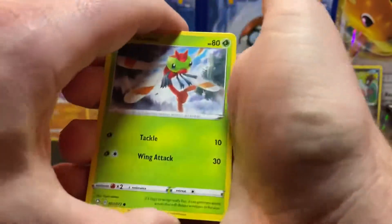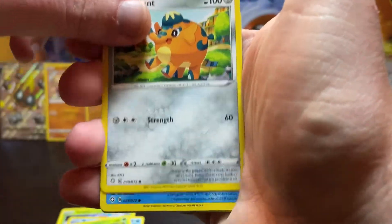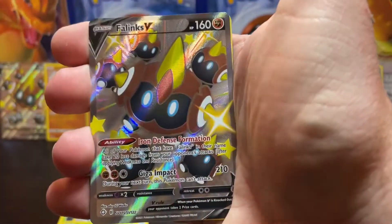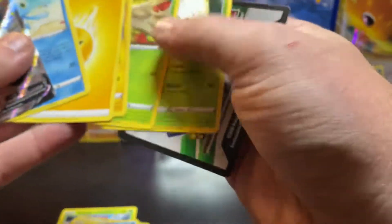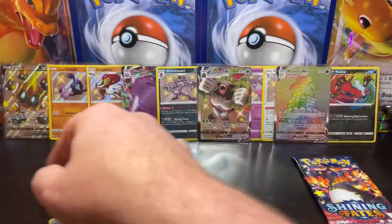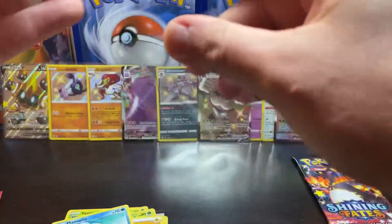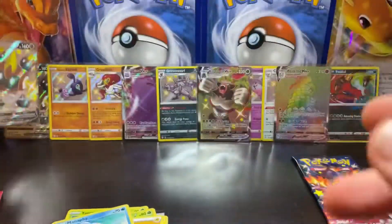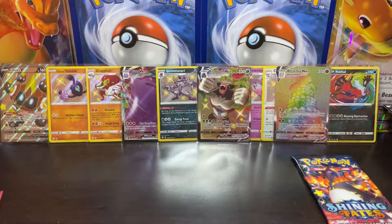Let's see a little something shiny here. Pack nineteen: Yamper, Buzzwole, Grubbin, Copperajah, Snom — and a Phalanx full art. Okay, I'll take it. I think I have like literally five or six of these now. A little bit of a meme there, Mr. Phalanx — you're showing up a little bit too much.